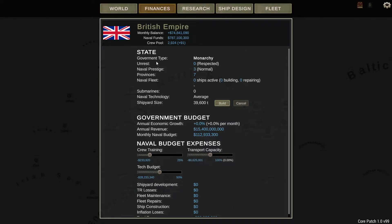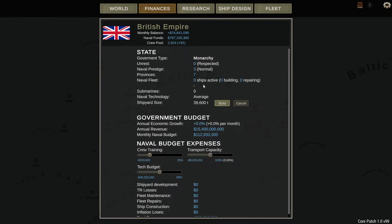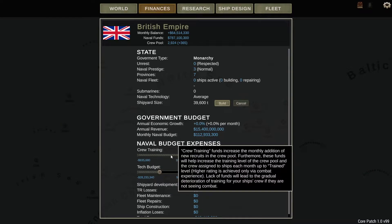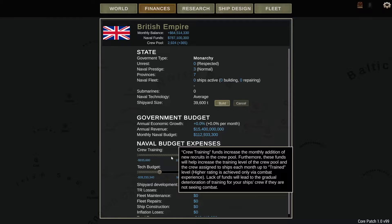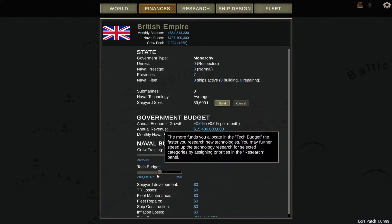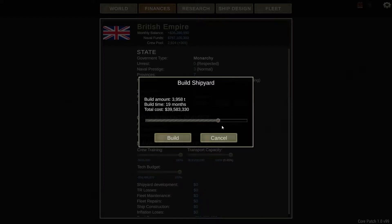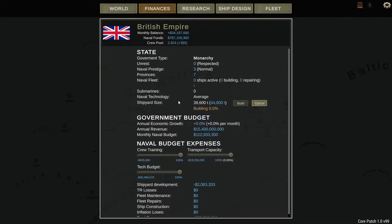To begin with, I want to explain a few things of how this campaign works. We've got the finance tab, where you've got free sliders, all of which are very important: your naval funds, your crew pool, where you can manage your shipyard size, and how much you're earning. How much you're earning is actually completely independent of your transport capacity, so we're going to max that. Next, you're going to max the crew training, because having a trained crew is absolutely essential. Next, we're going to up the tech budget to the maximum, but that is probably going to be put back down once we've ordered our ships, because the monthly balance will probably be in the red. The last thing we're going to do is order a 5,000 tonne improvement on our building yard, because I want to be able to build better dreadnoughts.